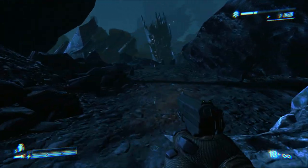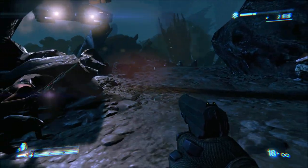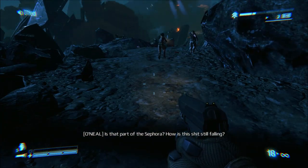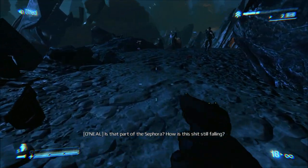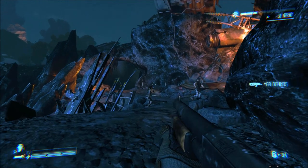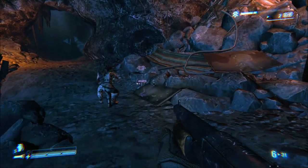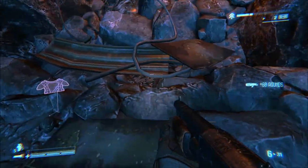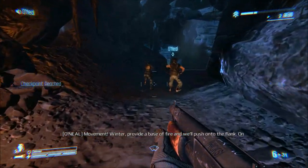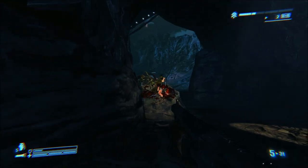Starting with the user interface — lower left-hand corner, there is an armor bar as well as a health bar. There's also a little flashlight icon that tells you when your flashlight is on and off. As I toggle it you'll notice the flash toggle on and off as well. It also tells you how many grenades you have left. Lower right-hand corner is the ammunition for your currently equipped weapon, and upper right-hand corner is the level progression system, showing how close you are to the next level and how many customization points for your weapons you have remaining.